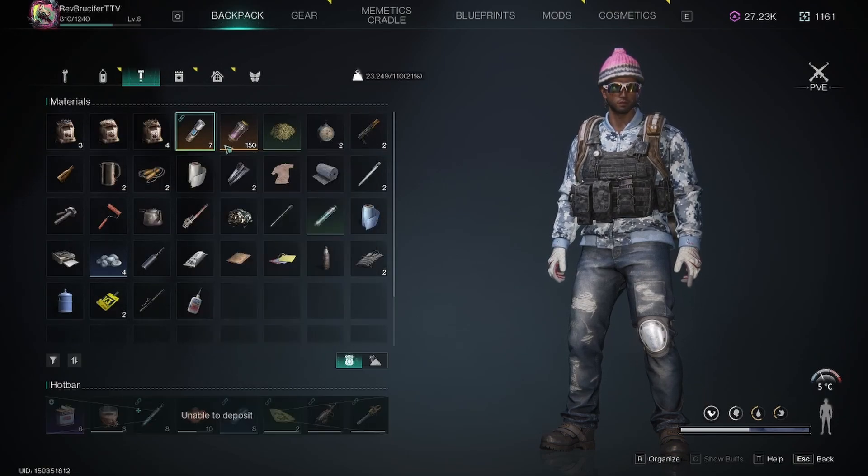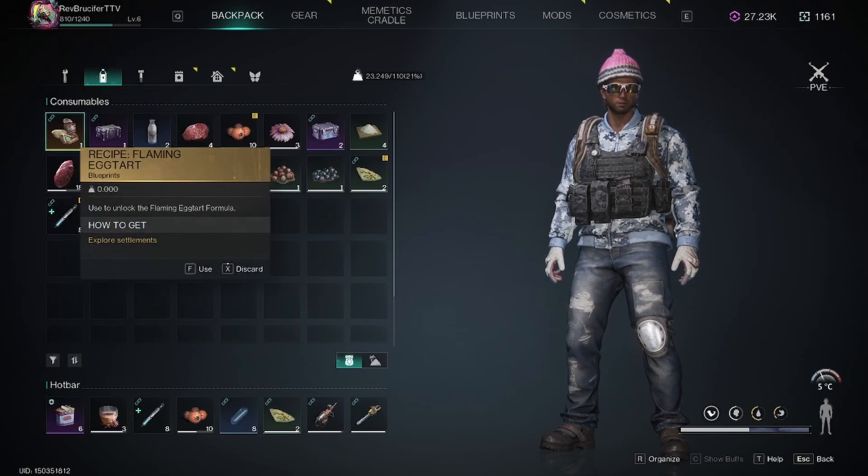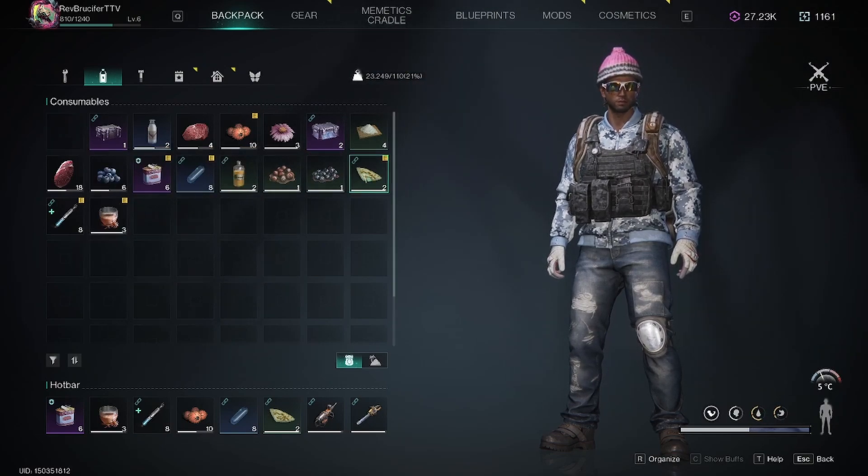Let me find it here. I gotta re-familiarize myself with the menus in this game. Here it is — it's called the Flaming Egg Tart. Quite the name. Flaming Egg Tart.